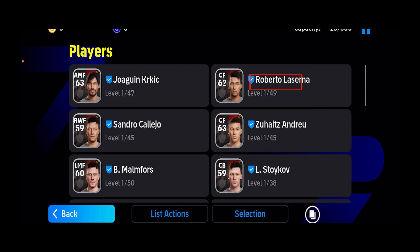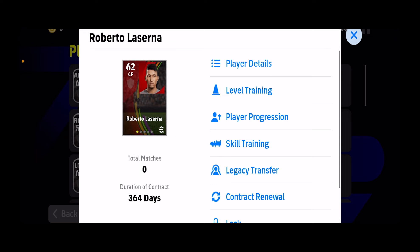I'm going to choose the player called Roberto Laciran — the second one. I'm going to click on him, and all these options will appear over here. What I need to do is click on where it says 'Level Training.'